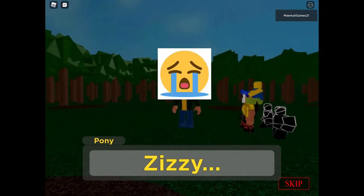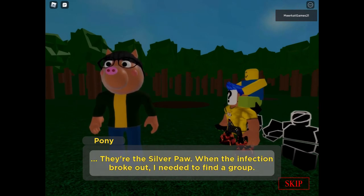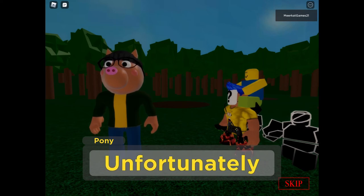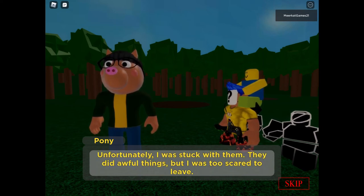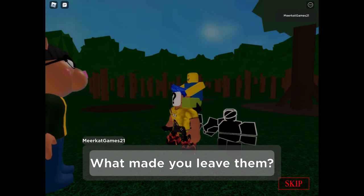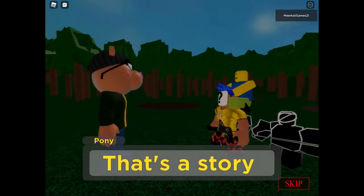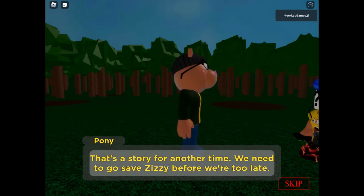Pony is so sad. The Silver Paw — when the infection broke out I needed to find a group. Unfortunately I was stuck with them — they did awful things but I was too scared to leave. What made you leave them? That's a story for another time — we need to go save Zizzy before we're too late.